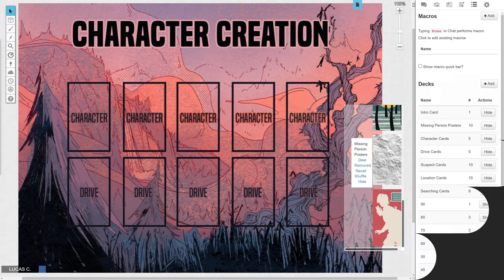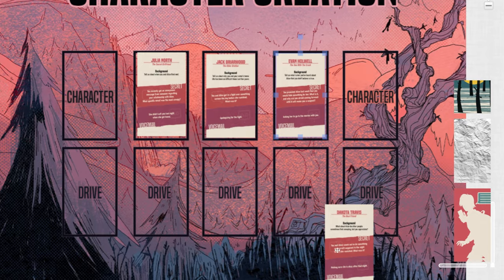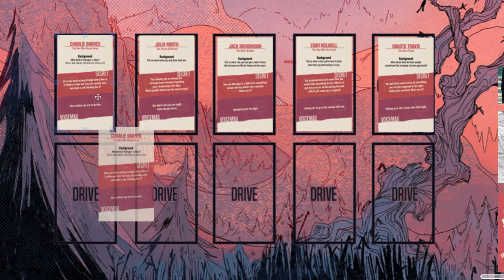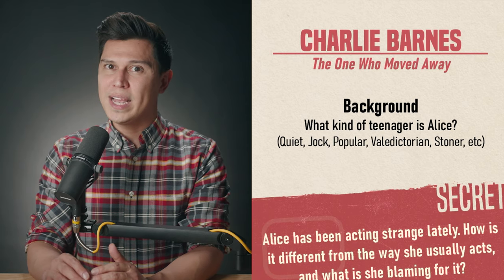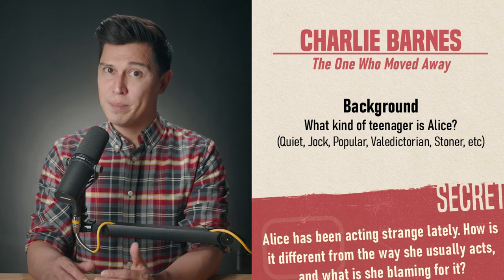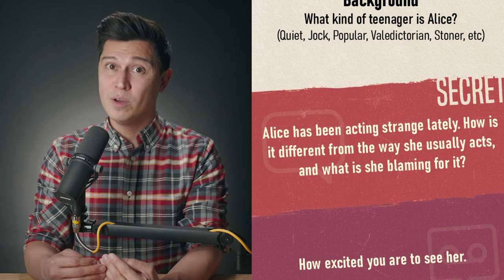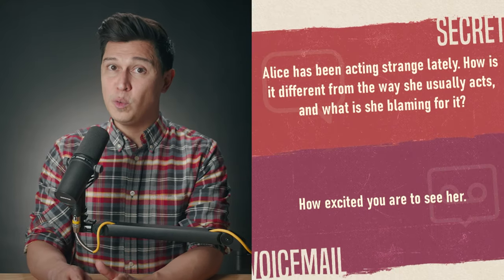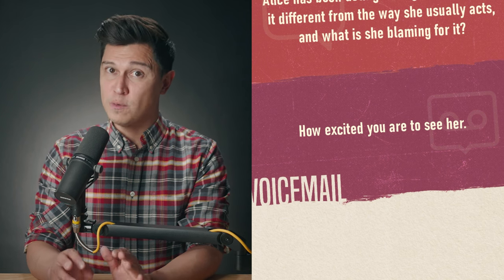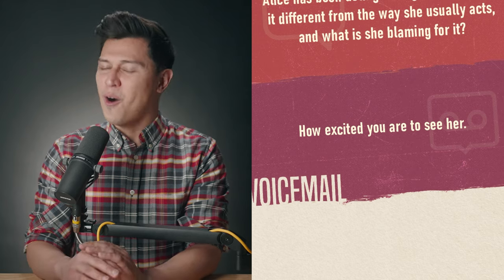Character cards. Next, lay out the character cards — there are five altogether. The facilitator always plays Charlie Barnes, so grab that card for yourself and then have all the other players pick one character card. The character card has three parts. Starting from the top: background, which is a question that you will answer to the other players, giving everyone a little information about you and your history with Alice. Their secret, which you will keep to yourself for now, but during the game you should reveal it to at least one other person, if not the whole group. And voicemail — in a minute, everyone will record a voicemail to Alice. This is the last message your character left before you found out she was missing. Your card will prompt you about what the voicemail should be about, and if you can incorporate your secret into the voicemail, all the better.